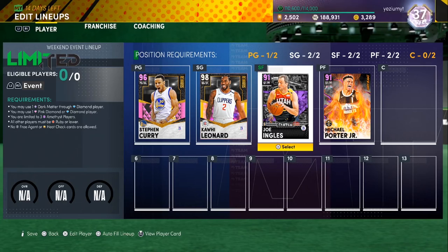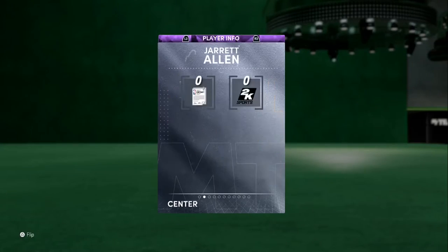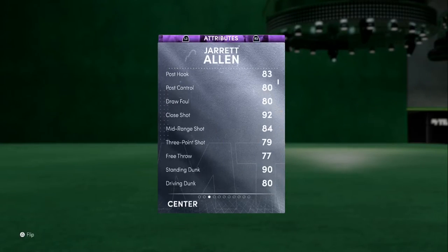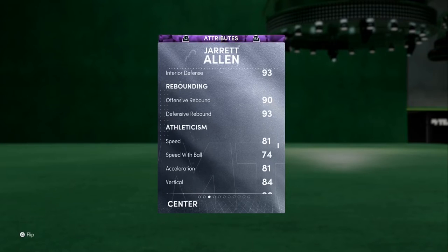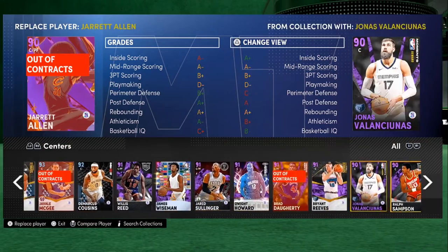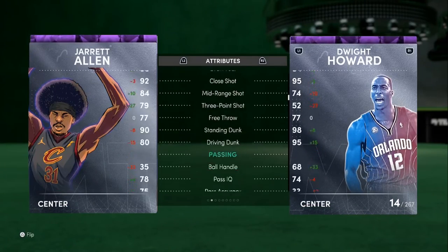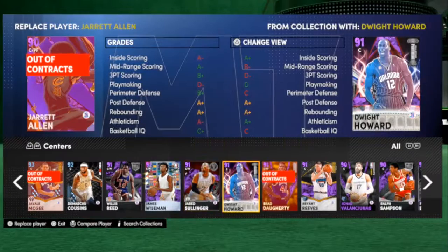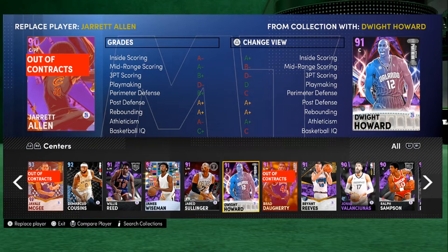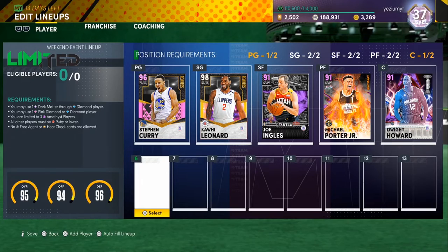We could put Joe Ingles at the three — 93 three-ball, 90 perimeter defense, a great three-and-D big. MPJ at the four, Steph at the PG. And at the center we need an amethyst. I looked at Jared Allen — blocks a 94, rebounding is a W. But I think I'll go Dwight. Dwight's a little stronger, 95 driving dunk. I don't really need a shooting center, I just need a big body. So Dwight Howard is in.